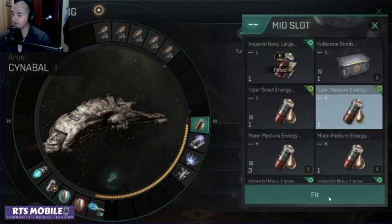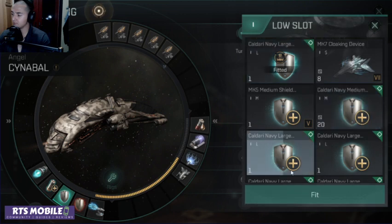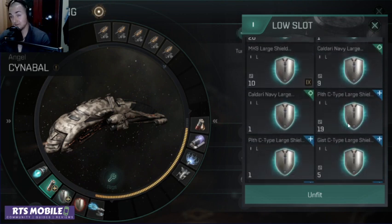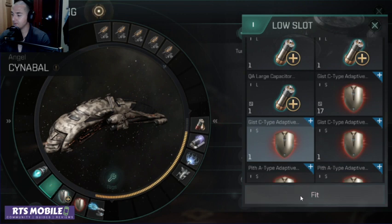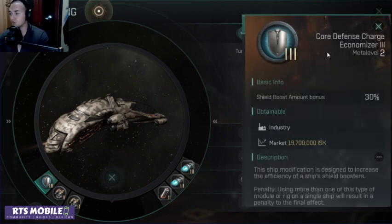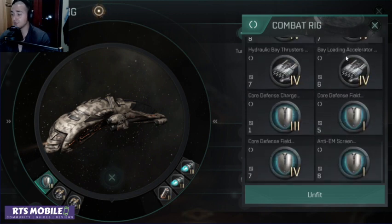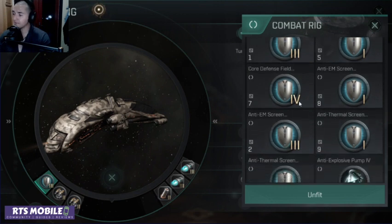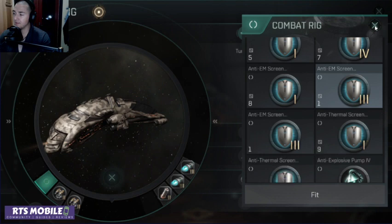Let's swap out the capacitor — I don't care about that. We'll put a NOS on, keep the burner on, swap out the battery, swap out the booster for a large shield extender. We'll swap out the battery for a second red. I can put a second red on and really have some resistance now. And I can swap out the Core Defense Charge Economizer 3 rig — which increases my shield boost amount by 30% — and by switching to the extender I can change this for another defensive rig. We'll put on the EM screen.